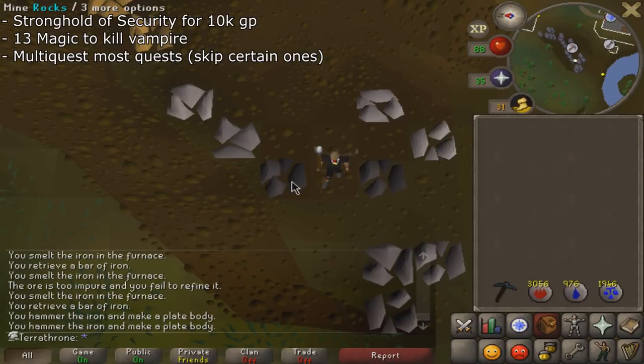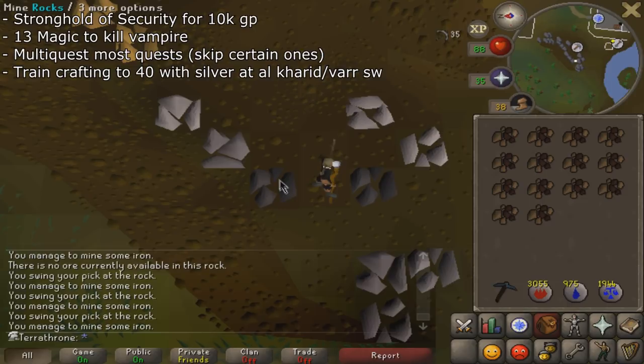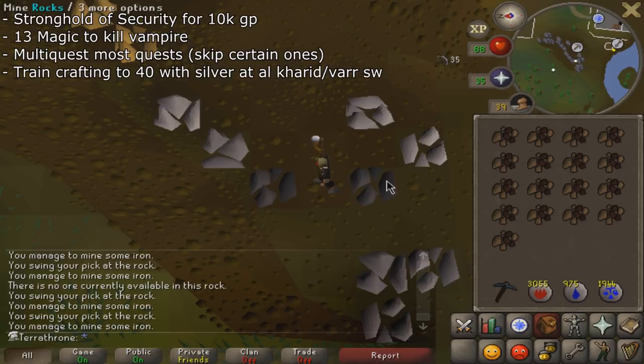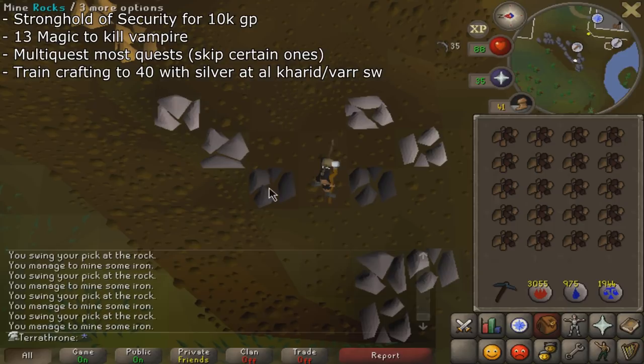The best skill to train early on is Crafting, because you can make a lot of GP from it and you need Crafting levels to make useful amulets — Amulet of Magic, Amulet of Strength, and Amulet of Power for magic, melee, and range training respectively. The best way to train Crafting at lower levels is definitely silver. Doing Holy Symbols is the best way to make more GP, while Tiaras give slightly more XP but are worth significantly less.